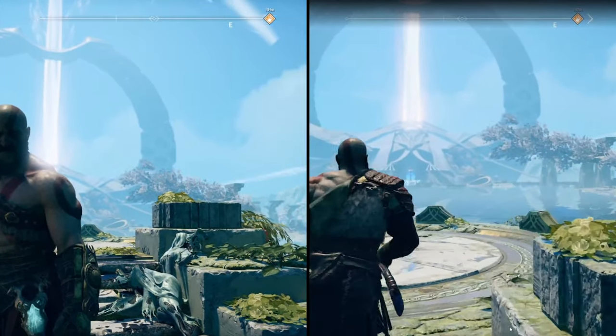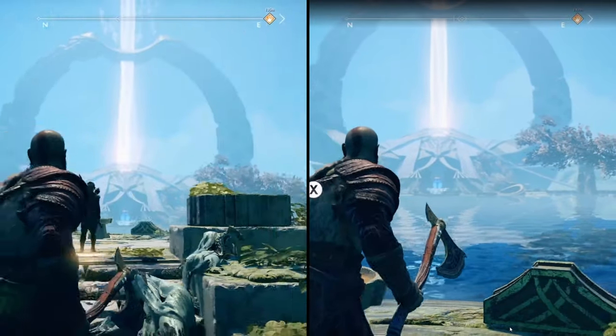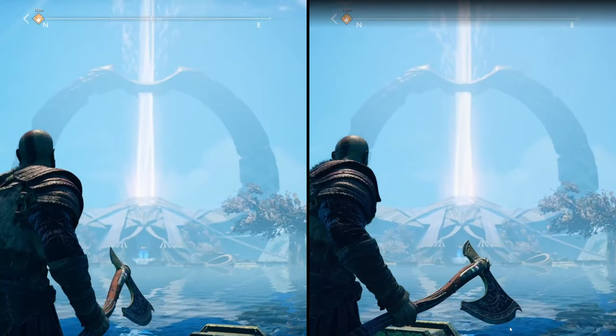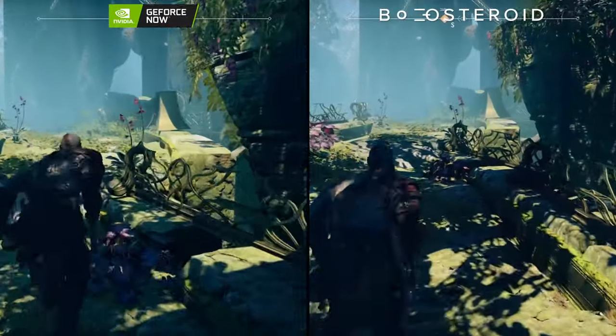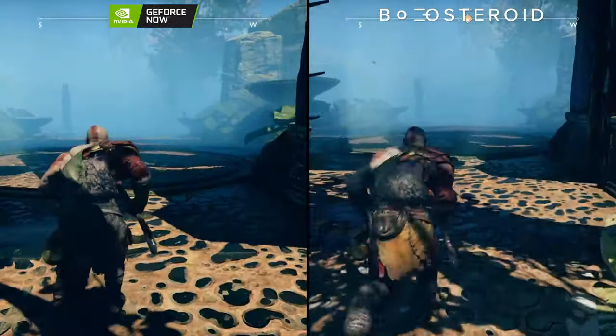With GeForce Now getting God of War, we thought we'd put the priority tier up against Boosteroid — so can you tell which one is which here? Both are 1080p, both on high settings, both looking exceptionally good. At 1080p it's very hard to tell the difference even though I know which side is which. GeForce Now is actually the one on the left, and Boosteroid is the one on the right.